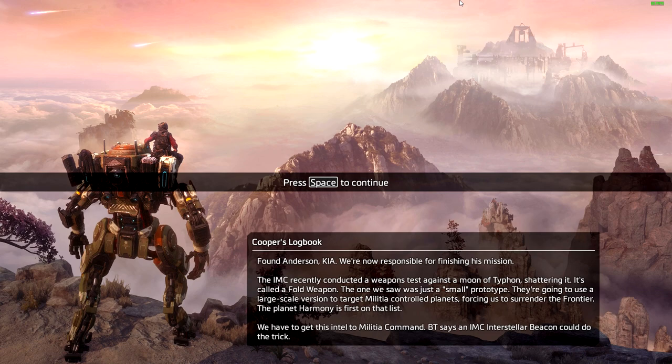Cooper's logbook: Addison killed in action. We are now responsible for finishing his mission. The IMC recently conducted a weapons test against the moon of Typhon, shattering it. It's called a fold weapon — the one we saw was just a small prototype. They're going to use a large-scale version to target militia-controlled planets, forcing us to surrender the frontier. Planet Harmony is first on that list. We need to relay this intel to the militia via an IMC Interstellar Beacon.